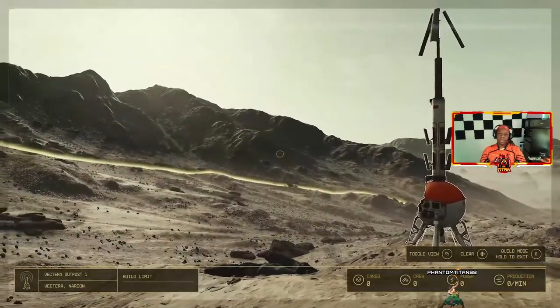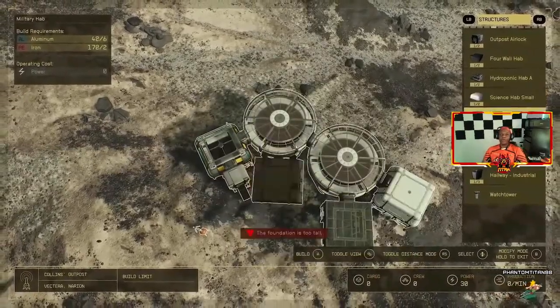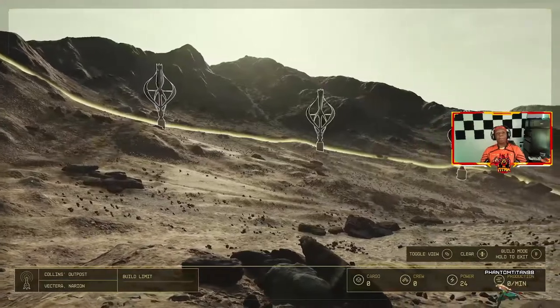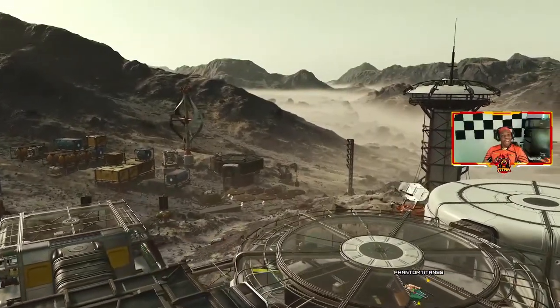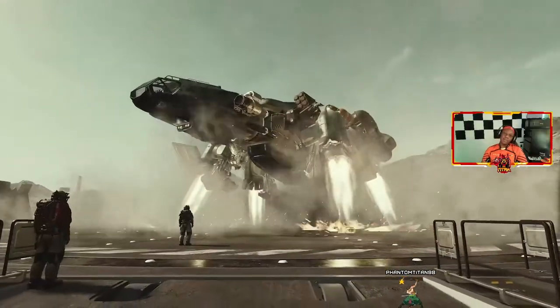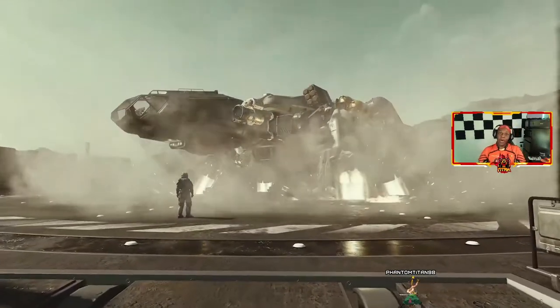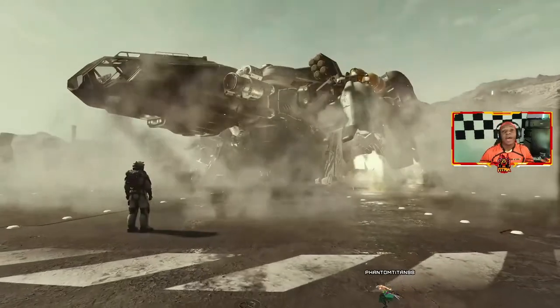You can build your own outposts — these act as a home base, like Fallout 4 but it looks a lot better, honestly. You can choose where and how to build each one, and you can hire characters to keep it up and running. But that's not all — you can even build your own spaceships!